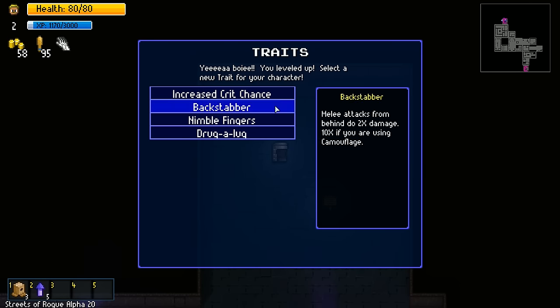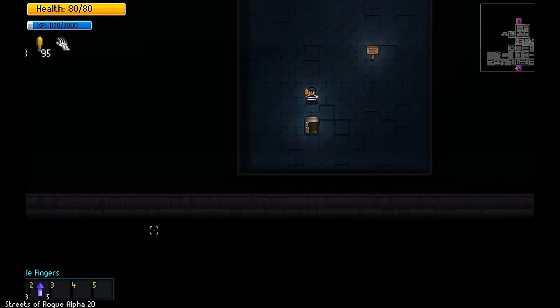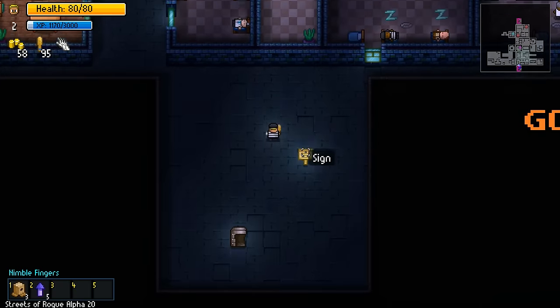Plus three chicken nuggets. Traits: backstabber, nimble fingers, increased crit chance. Melee attacks from behind do twice as much damage. Slums 2, go!